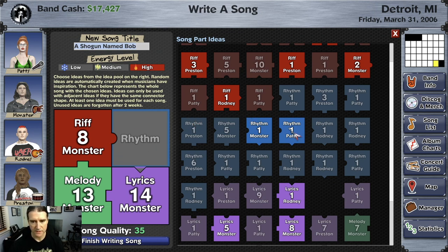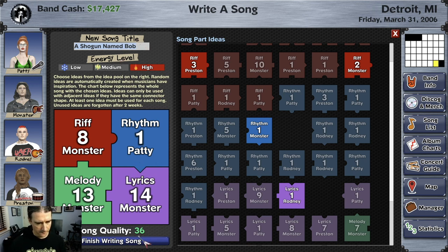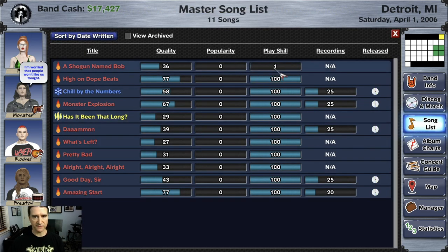So now I'll just pick one of these. Patty's happiness as your main character isn't really affected by anything. Actually I will do Patty, because if Monster ever leaves the band and this song becomes a huge hit with a lot of sales, it also affects how much royalties each of the songwriters gets. So if Monster leaves the band, he's going to get a lot of the money from the record sales. The total song quality here is 36 — this is the initial song quality. Finish writing the song, all the writers get some experience, and the song has been added to the song list. A new song starts out with a one playing skill because it hasn't been practiced.